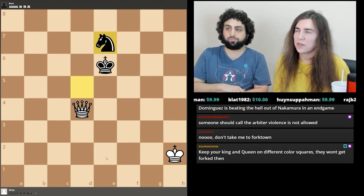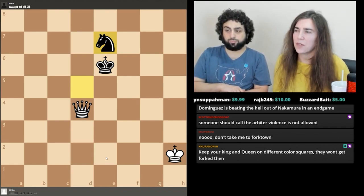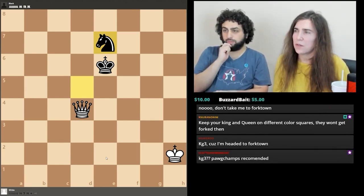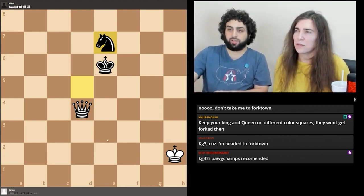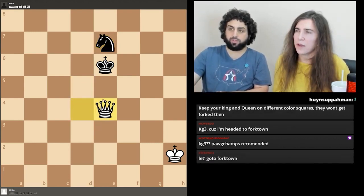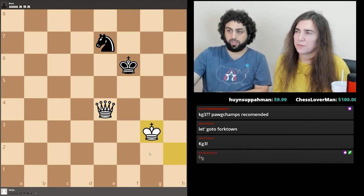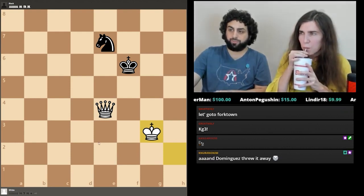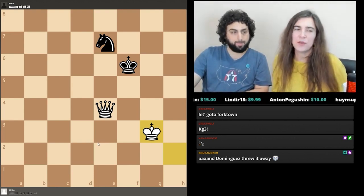You're trying to get him closer to the edge, but also don't forget to bring your king up. You can't go king g3 — that's what black was hoping for: king g3, knight f5. He plays queen e4 check just to get out of the fork. It doesn't actually help black move the king backward. Also notice that it's impossible to fork king and queen when they're on different colors — with a knight or pawn or bishop they need to be on the same color, so you've got to keep them on different colors.